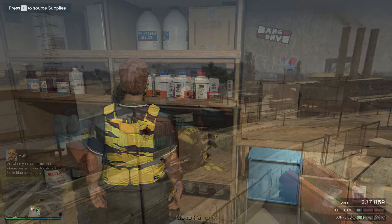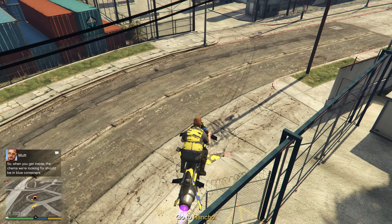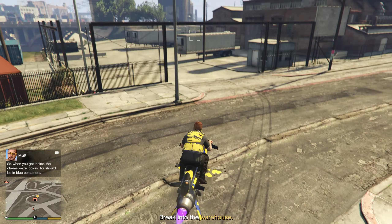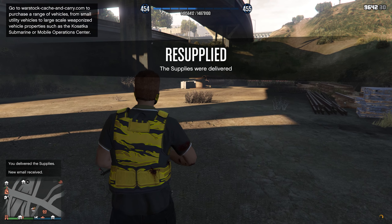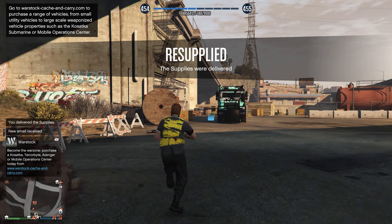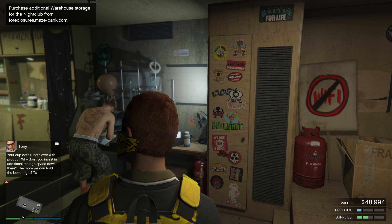We got the second supply mission done — we were a lot closer this time, so we didn't take as much damage. Two full bars of supplies, just like I expected. Our value is now at $48,994. We also got Chemical Attraction — 400 RP. We're going to keep doing runs.